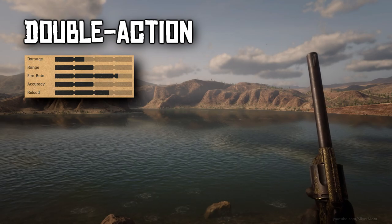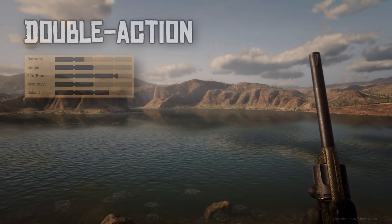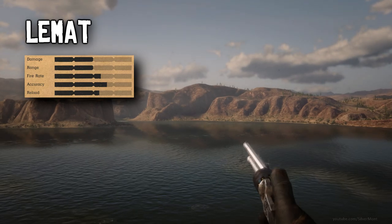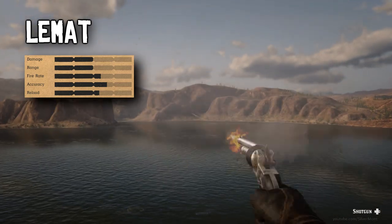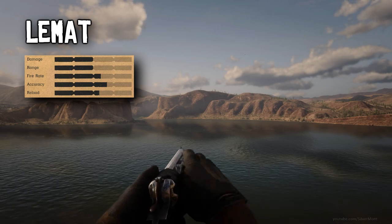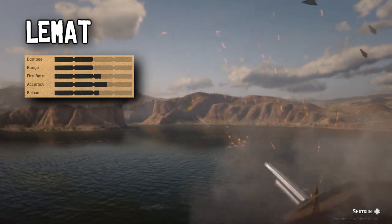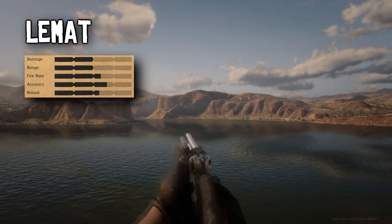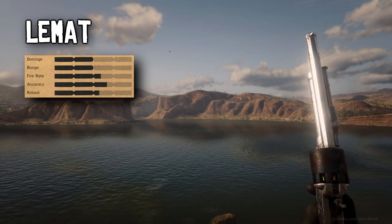Then we have the Lematt, unique in that it has 9 shots instead of 6, along with the ability to swap to its second barrel which fires a shotgun blast. Along with its remarkable appearance and solid stats, that's enough to earn it a place in any gunslinger's arsenal — it's my preferred offhand. Finally, we have the Colt Navy. It packs the most power of any revolver, along with high accuracy and fire rate, and quite the long barrel for fans of big irons. However, the reload speed is much slower than the other revolvers. My preferred loadout is usually a Navy as my primary sidearm and a Lematt as my offhand. If there's more than 6 enemies, one shot is all you need — then it's time to holster it and bring out the Lematt to finish the job.